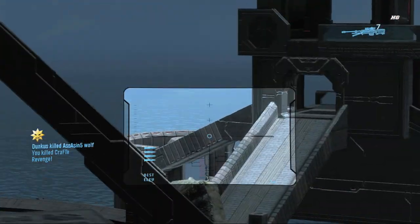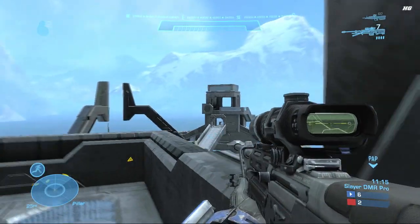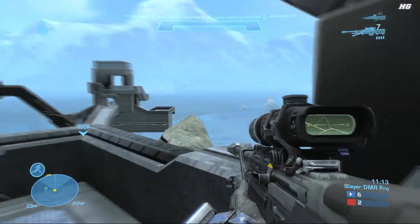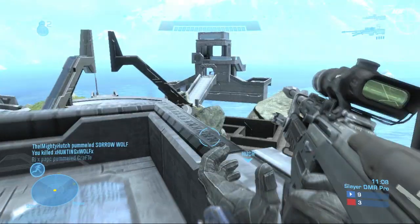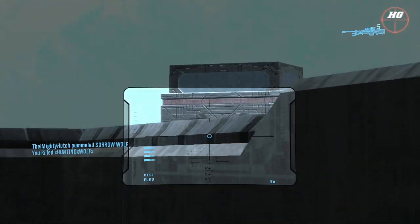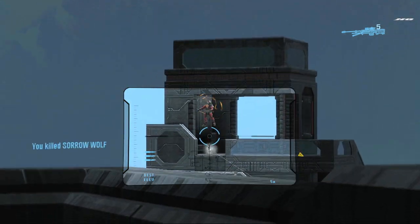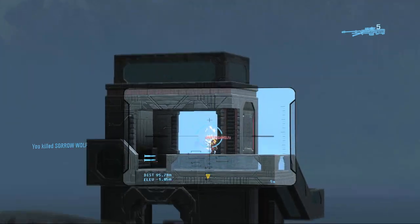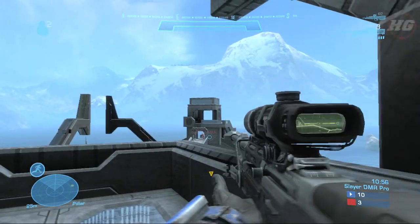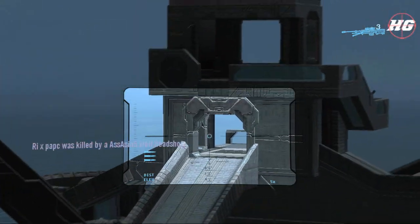Now the first thing I want to talk about is map control. Woody preaches this in Modern Warfare 2 — spawn traps and knowing where the enemy team is spawning — and it is just as important in Halo. What I like to do on Pinnacle is control the small tower, which is where I'm located right now. The rockets spawn really close to small tower, and controlling the power weapons in general in Halo is an integral part of the game. You will find yourself winning a lot more often if you can control the power weapons.